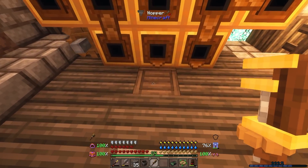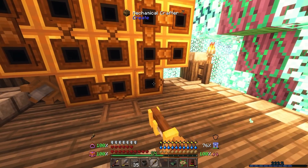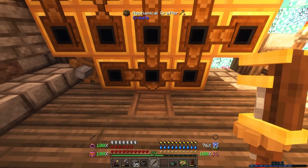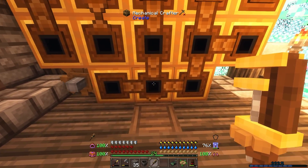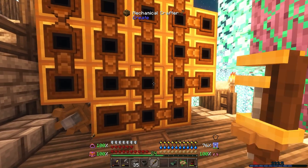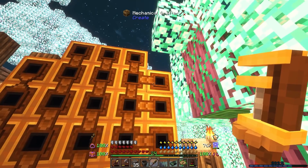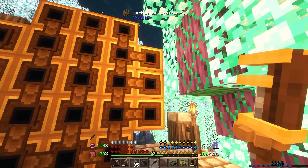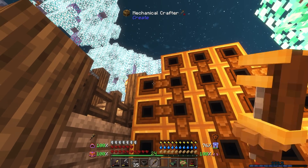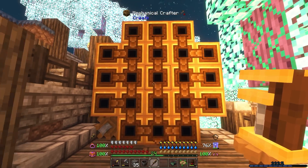Now we need to basically point all of these arrows down to the center. I went ahead and placed a hopper. I need to align these arrows so they're all facing down into a central area where things will be crafted — that'll be this one right here. It should craft the item and pop it off, and when it does, the hopper should be able to collect that. So we need to align everything facing down from the top.